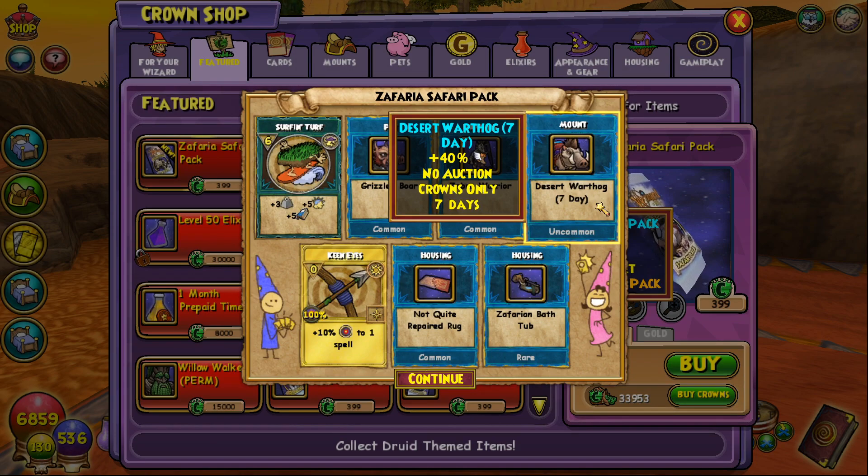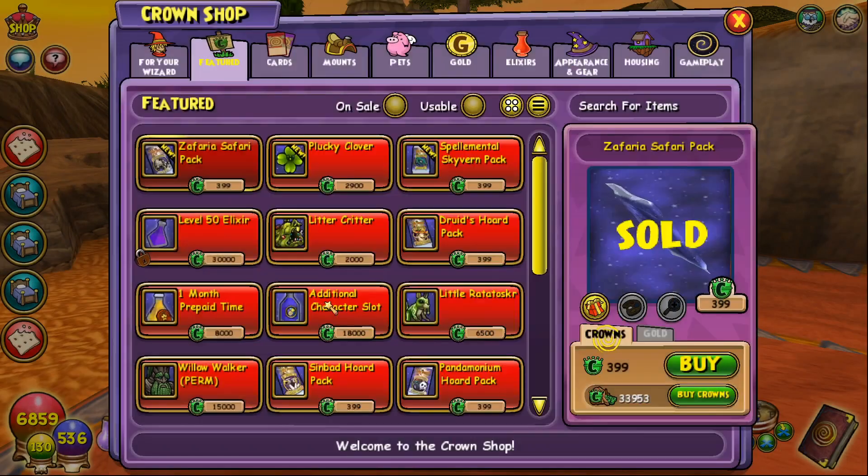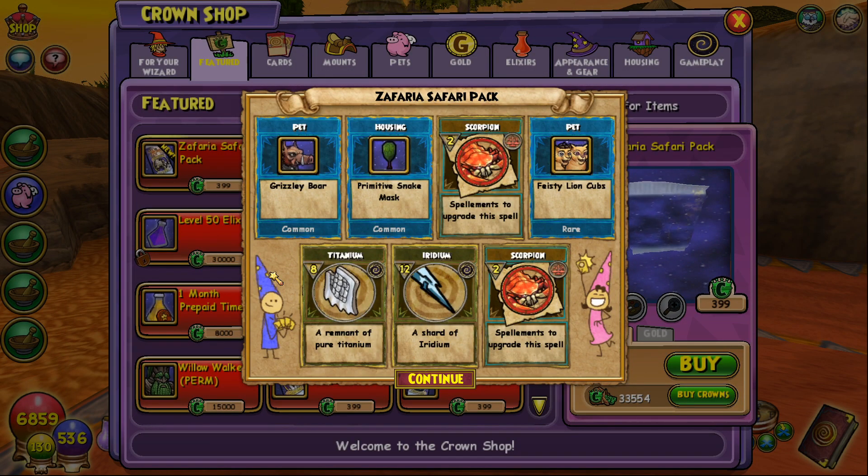Finally, we got a mount — even though it's only seven-day, at least we can see what the new mounts look like. Here's the warthog mount, or one of them. It probably comes in three different colors. They showed it off in the Scroll of Fortune. And while fishing in Zafaria we always get those fish, so nothing new there. Grizzly boar is in every pack — it's common.